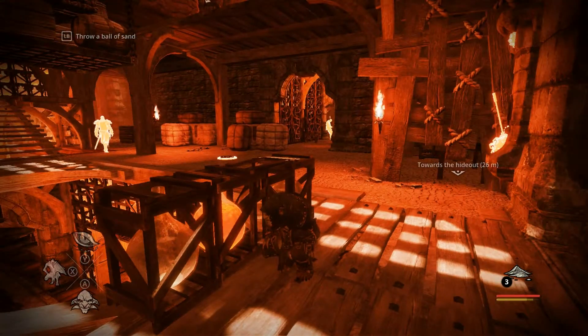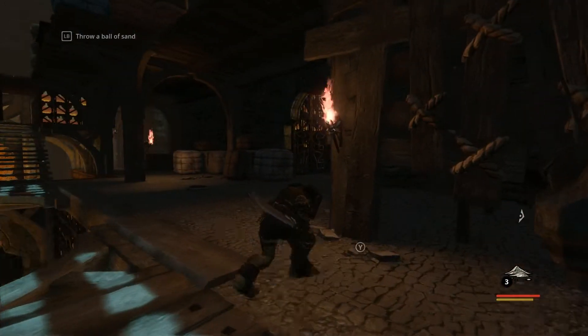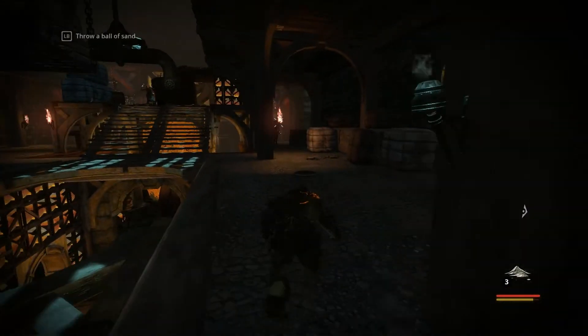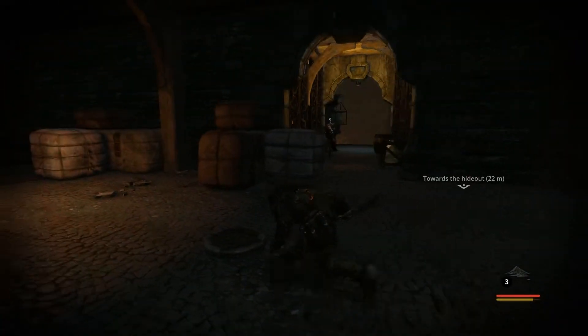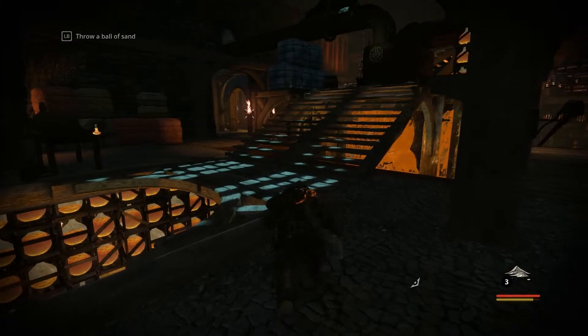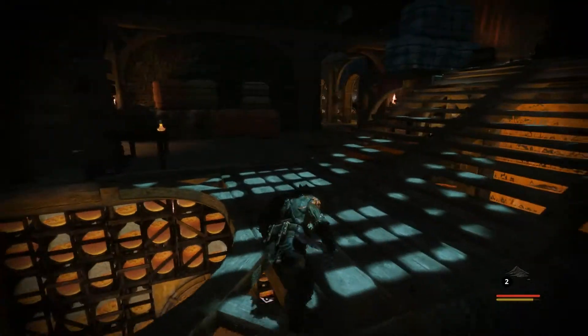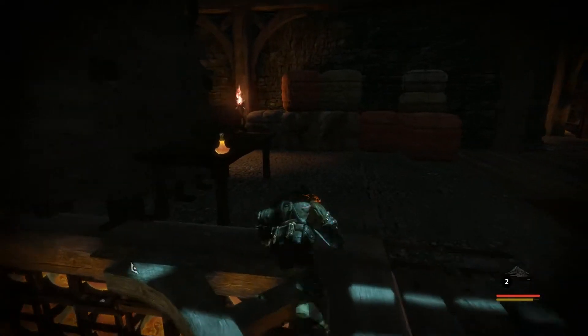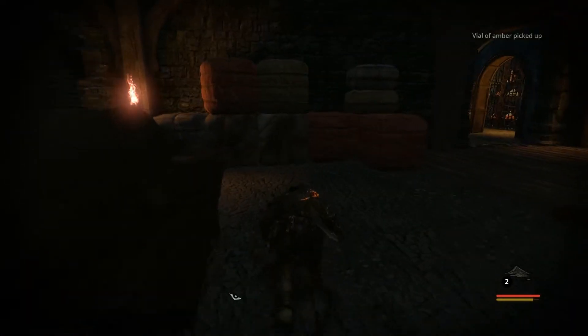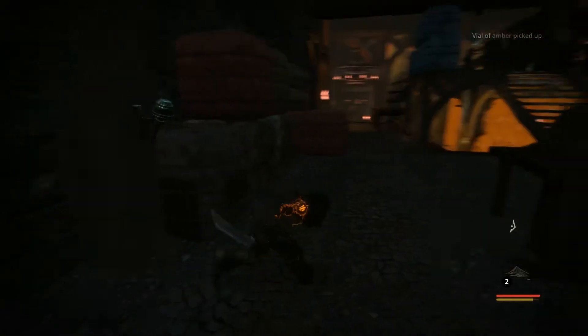It shows me the bigger hostiles and stuff. That's actually pretty cool. This is a very nice game. Oh, there's little things I can hide in. Keep extinguishing, making stuff darker. Take out that flame. Pick that up — a vial of amber has been picked up. Extinguish that flame. Is that a health vial? I could use one of those.